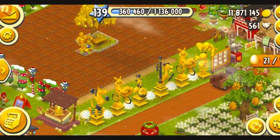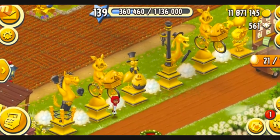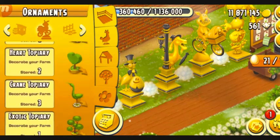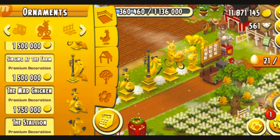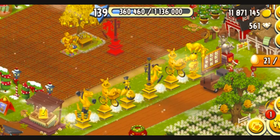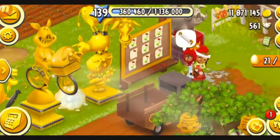You guys can see I already have most of the golden decorations in the game — you can see the golden tree right here, the grand golden statue, and some of these beautiful golden decorations. I've got two bike rides, one singing farm, one magic chicken, and one stallion as well. These are in the ornaments section. Let's go down and see — this is going to cost a lot of money. If I'm willing to buy one more bike ride, I'm going to need 1.5 million coins. For Singing at the Farm, 1.5 million coins again. For the Mad Chicken, 1.75 million coins. And for the Stallion, I'm going to need 2 million coins. That is a lot, you guys. So of course you're going to need a lot of coins for these decorations.